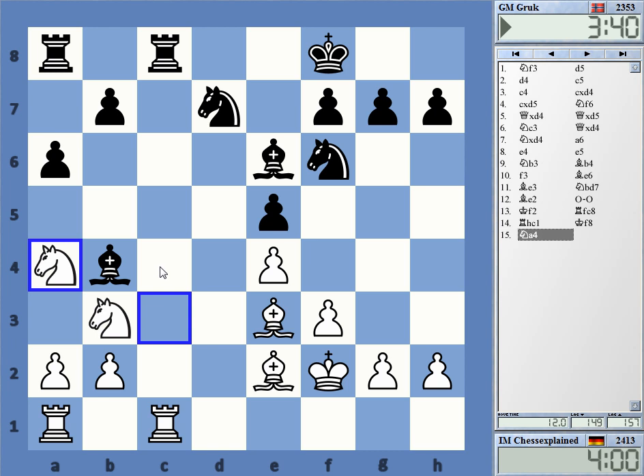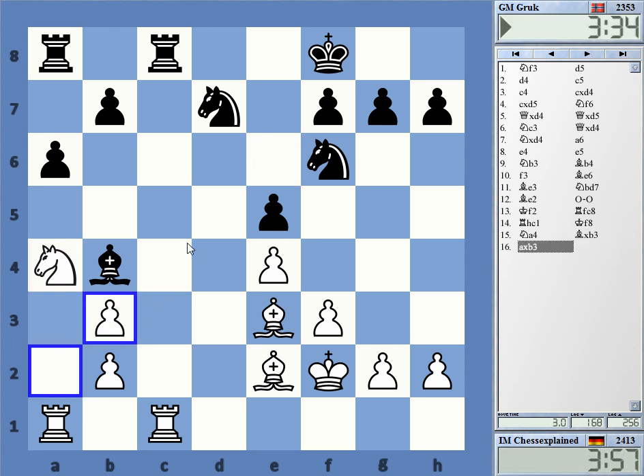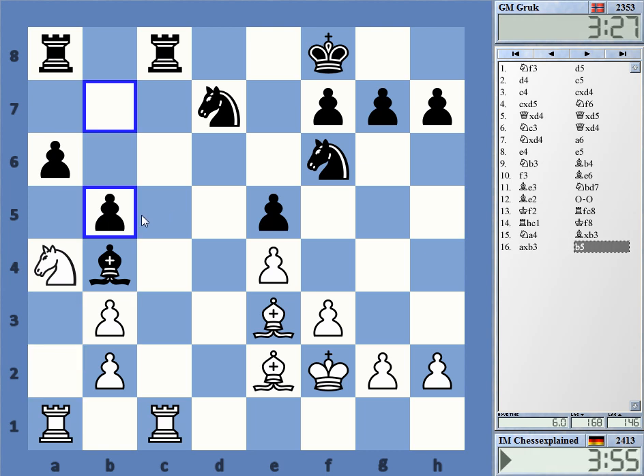Taking on b3 is kind of not a very attractive move. As I said, it's not very attractive, but also probably not that bad. I go back to c3 — he has knight c5 stuff.